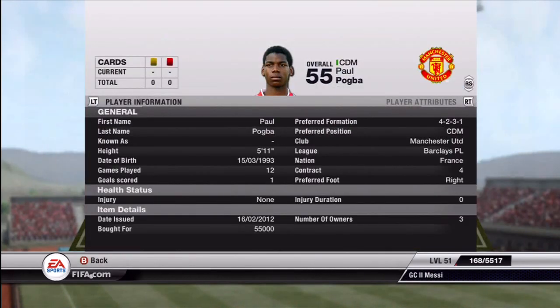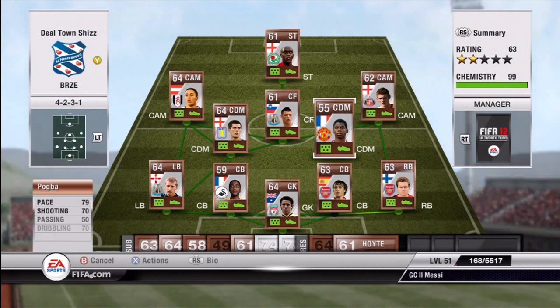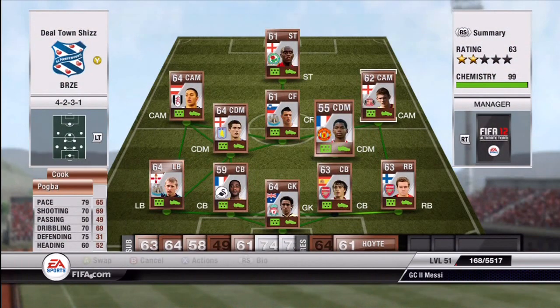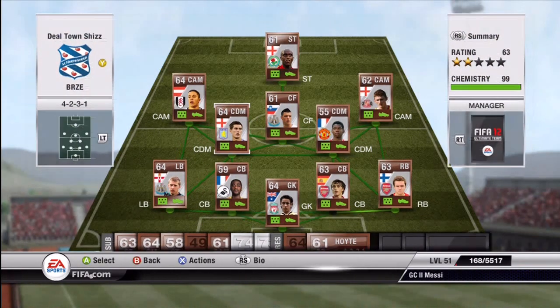First CDM we have Paul Pogba. I've heard he's better in center forward because he scores a lot — his in-game stats are just crazy good. I believe he has 99 ball control, 99 shot power and stuff like that. He's a good player but on the very expensive side, like 55K for a bronze CDM.